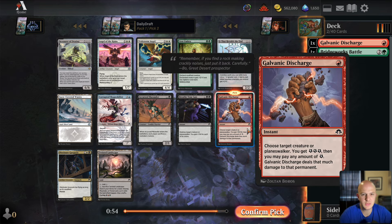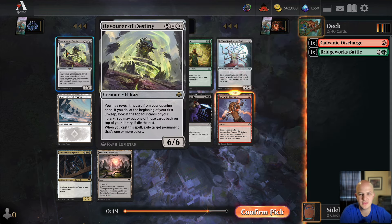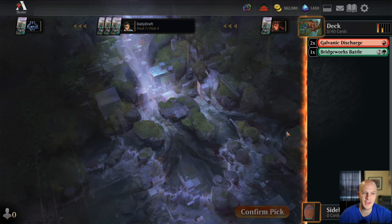We follow up with another Galvanic Discharge. There's a Devourer of Destiny — seven mana, minus six six — you may reveal it from your opening hand; at the beginning of your first upkeep look at the top four cards, put one on top and exile the rest, and when you cast it you exile a permanent that isn't devoid. Galvanic Discharge following up another Galvanic Discharge is not a bad spot, so that's what I'll take.